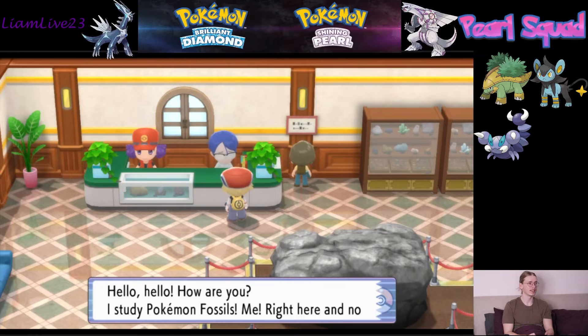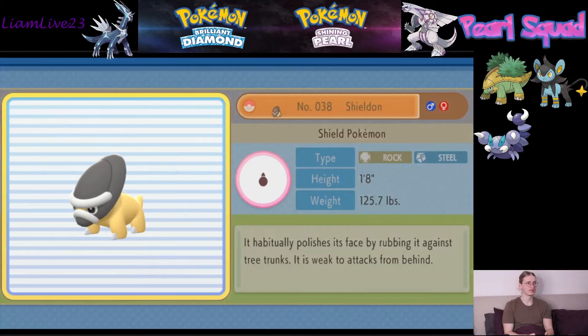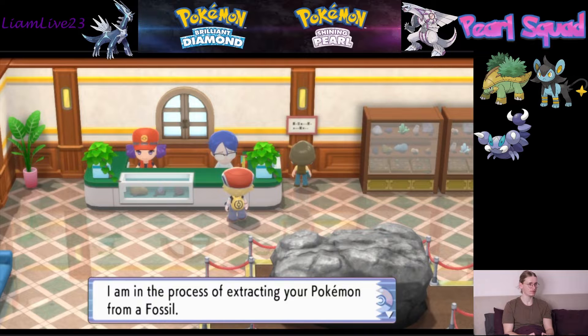So we're adding Shieldon through the fossils. Shieldon — very nice. I'll take that, thank you very much. No, we don't need a nickname. And now, while we're here, let's get our Kranidos prepared.